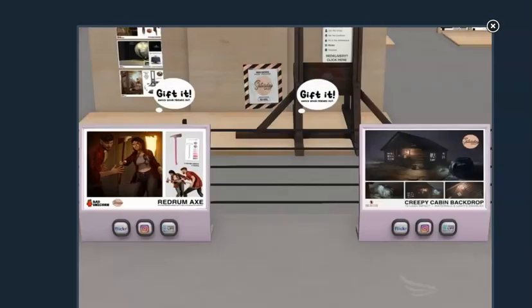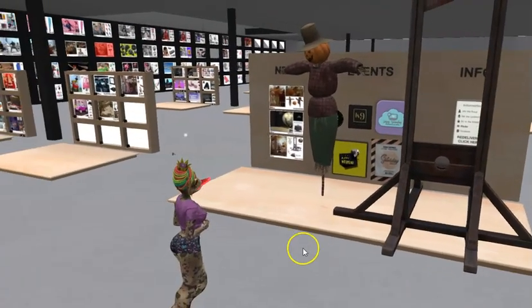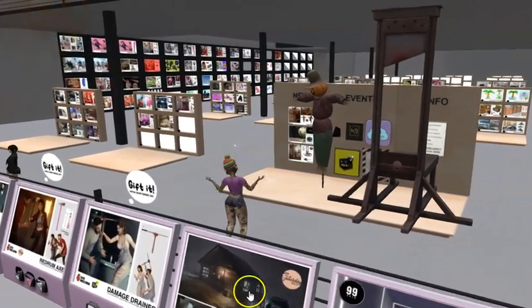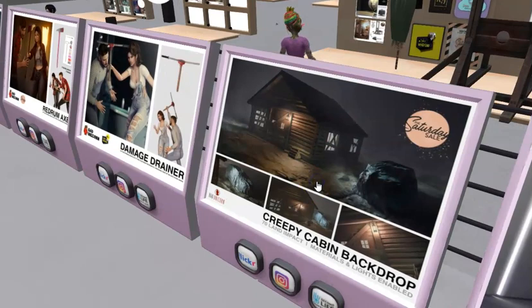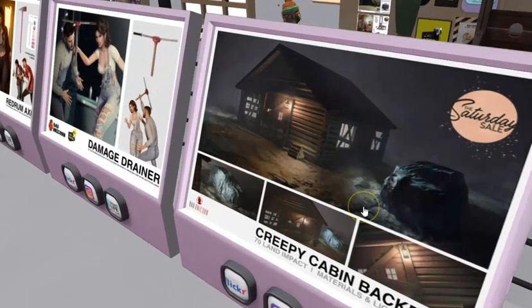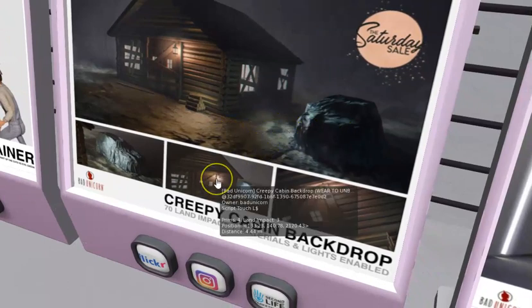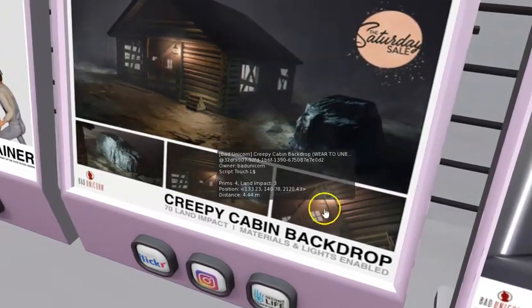I'm confused — color me completely confused. This is Bad Unicorn and this is on the Saturday sale. I'm standing in front of where the display was, obviously, and it's not there for me. Either I've got some sort of mesh problem happening or they moved it. It looks like a covered car and a cabin. I'm not even sure you can go in — it's probably just fake lit and you have to take a picture outside. Yeah, it's a backdrop.